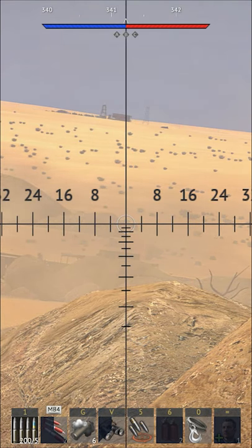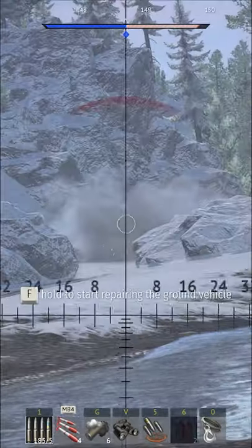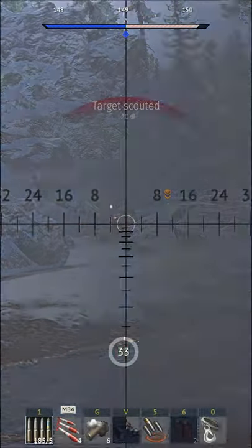The Marder A1 minus seen in game is one of the earliest variants of the tank, lacking a thermal sight, and this allows it to join the powerful German 7.3 lineup. Also featured at this BR, however, is the East German BMP-1, a far better scout and fire support vehicle.